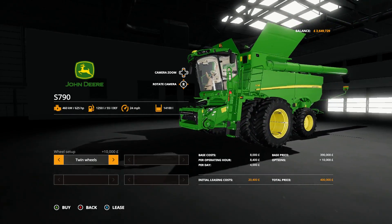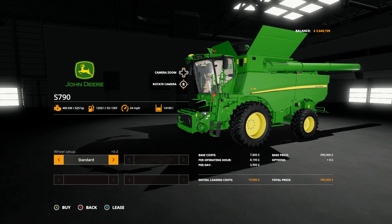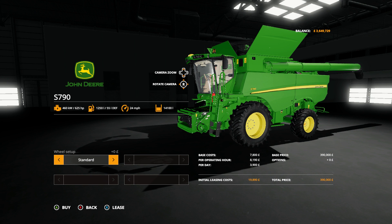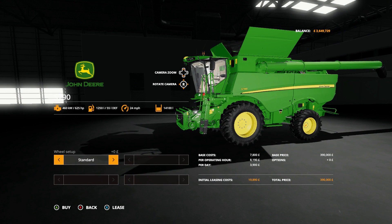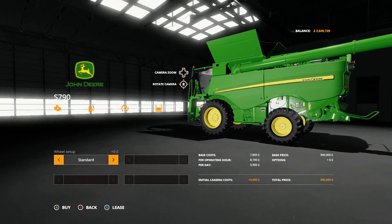John Deere have only just joined the game this year. You've got a few options: twin wheels on the front, standard wheels, wide tires, and crawler tracks. At 625 horsepower it's a huge bit of kit, but it's only 390,000 - about 100,000 pounds less than the previous options, but still a very big piece of machinery.